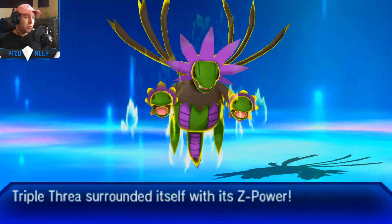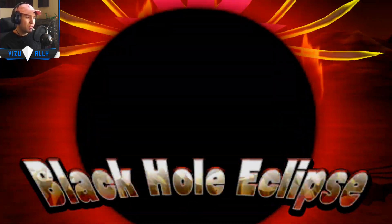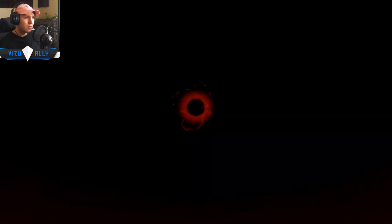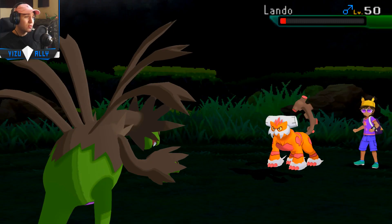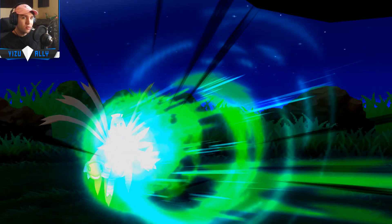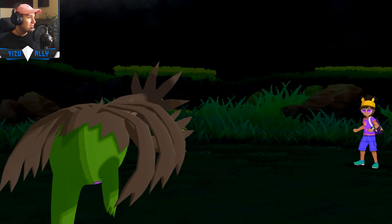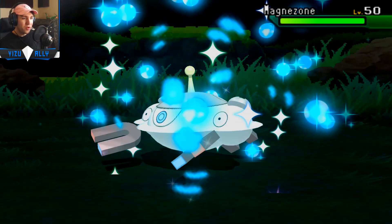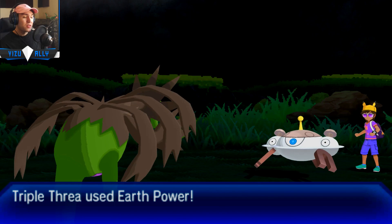I'm going to go for the Dark Z on the Lando, hopefully knock it out. It's probably max HP and maybe max Defense as well, maybe a little speed to outspeed things like Garchomp. It turns out to live — I'm like, what? How did it live that? I guess Hydreigon is just not knocking people out — didn't knock out the Rotom Wash last game, didn't knock out the Lando-T this game. Alrighty, I'll take it.